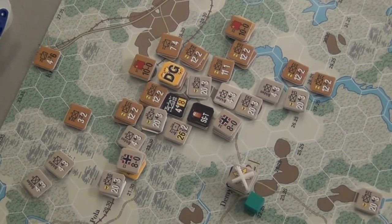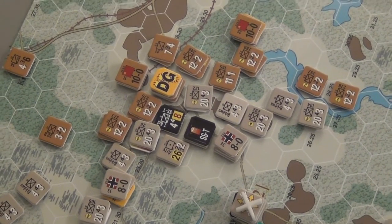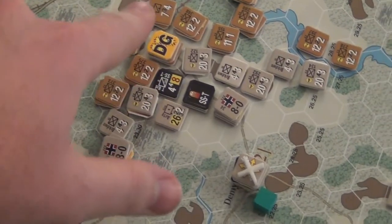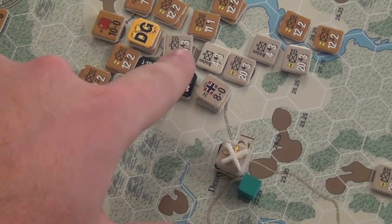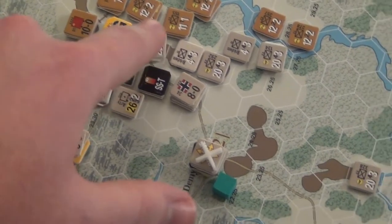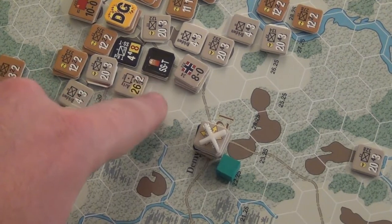I fueled the SST thing but didn't really need it, so that's a shame. I tried to do some combat up here and managed to get a hit, then had to take a loss. But I made these guys take a loss with this group. The SST is just sitting here — I think they had to retreat or something.